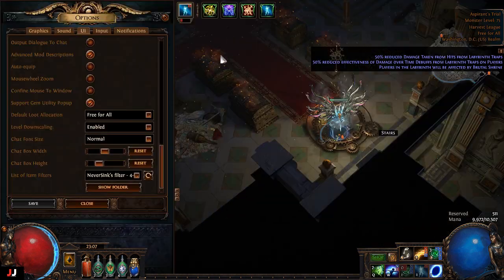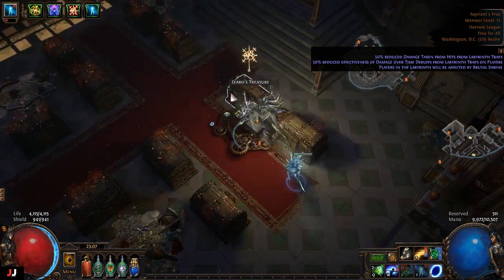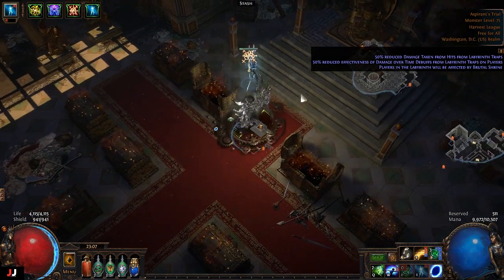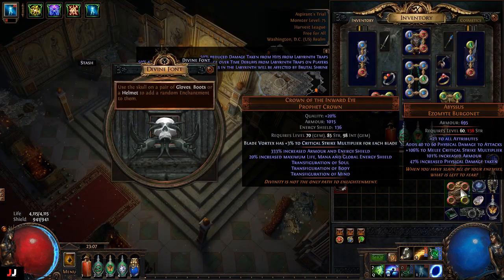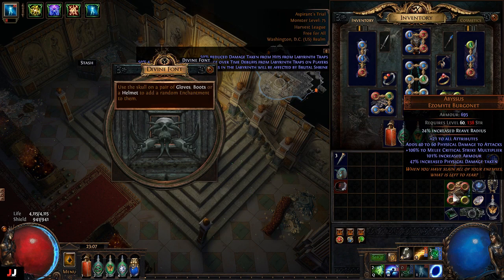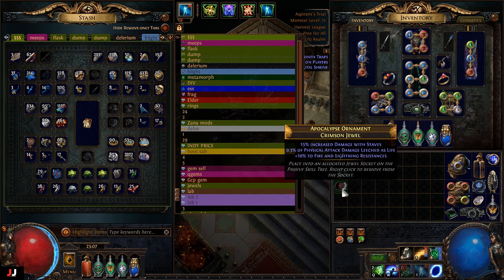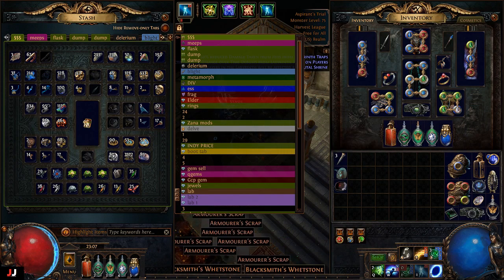Alrighty, next lab here we go, two keys again, boom and boom. One more chisel — not greedy or anything, I just wanted another chisel. For the enchant, Reeve radius, so that won't sell. Made one chaos with the chisels and I found a jewel earlier — no. So we made one chaos.